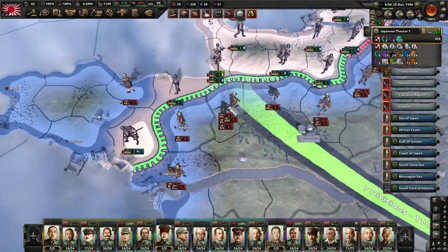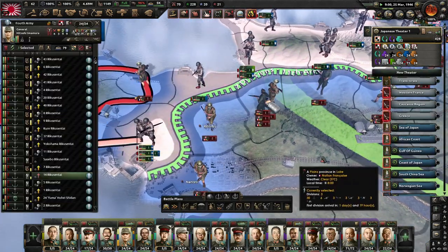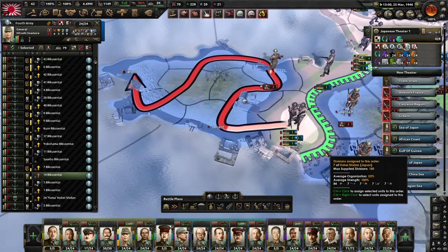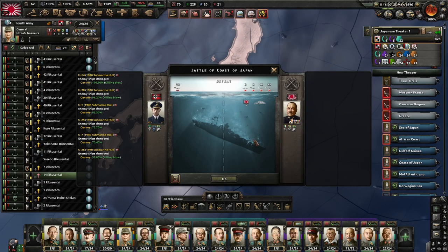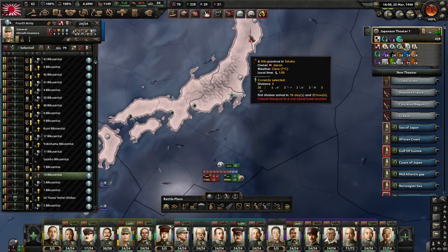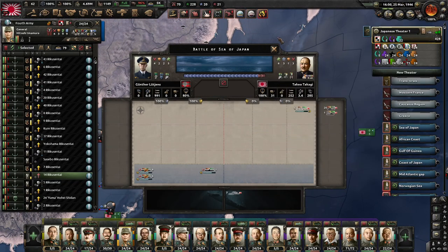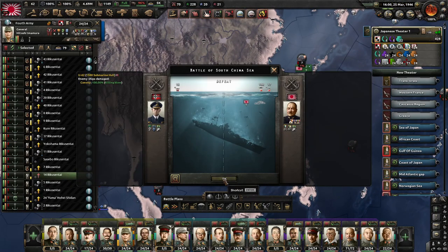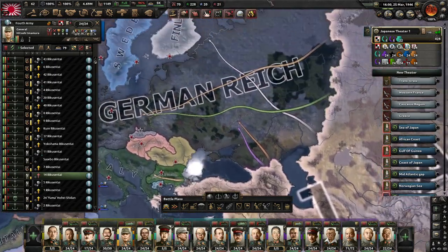Everybody got their marching orders. We're just getting troops into position - the fourth are just holding. Let's keep an eye on any naval invasions. We've got more naval battles - they've sunk another five convoys but we haven't managed to catch any of the submarines. A lot of ships came to assist but the submarines are remaining elusive, though not so much from the air - U-32 has been done.